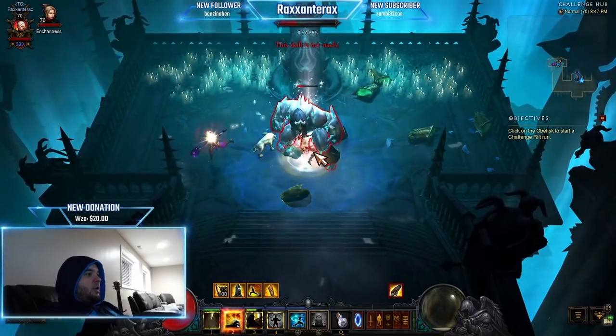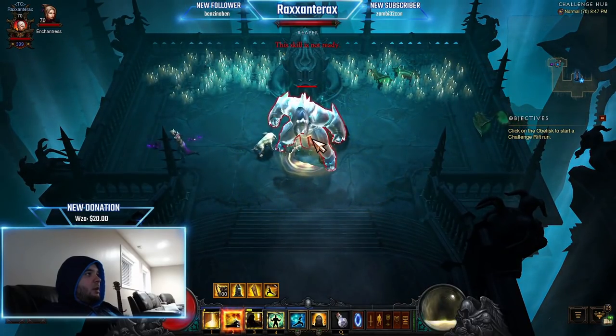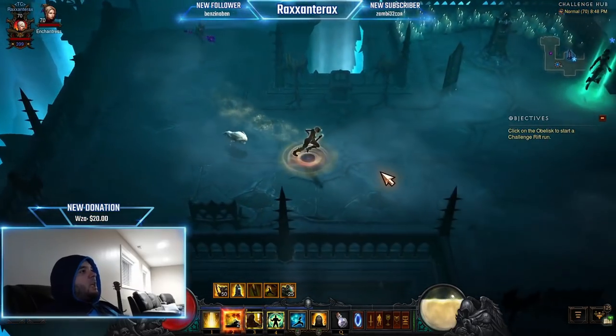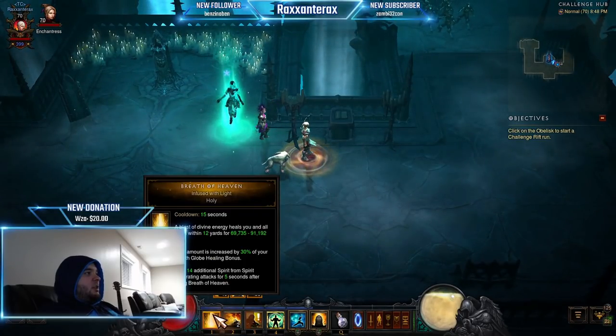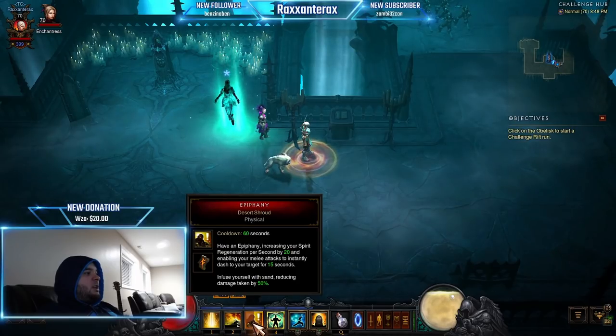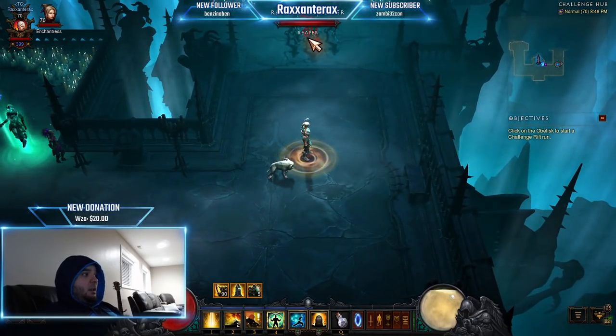Epiphany and Breath of Heaven help with that. Whenever Epiphany and Breath of Heaven are up — and then we lost it. Breath of Heaven, every time it's up, use it. Epiphany, every time it's up, use it. And when Epiphany is up, if you attack with the generator from a distance it will teleport you to them.